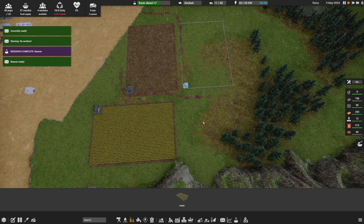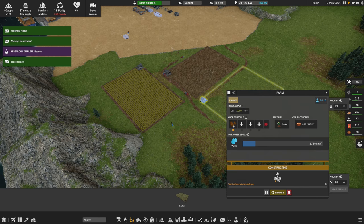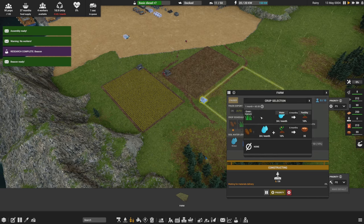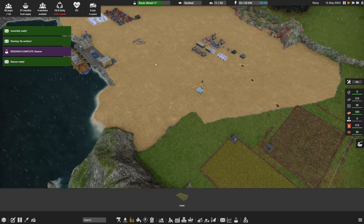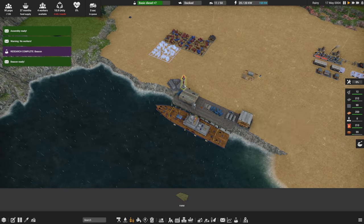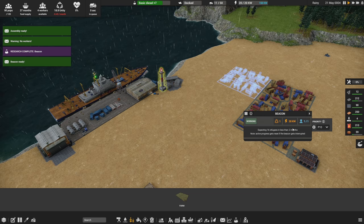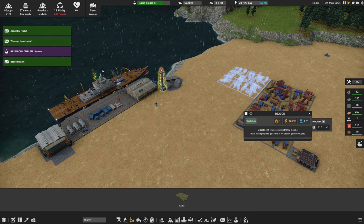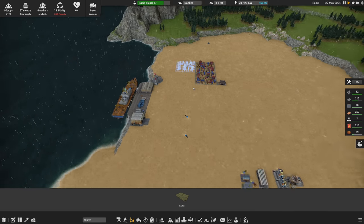Staggering the farms didn't really do anything since they're on alternating schedules anyway. Potatoes will go first, followed by the next fields in sequence. When the new farm is built, we won't have workers for it either. The beacon is done, using one unity per month, but in two months we'll have 16 people show up and we have capacity for that.